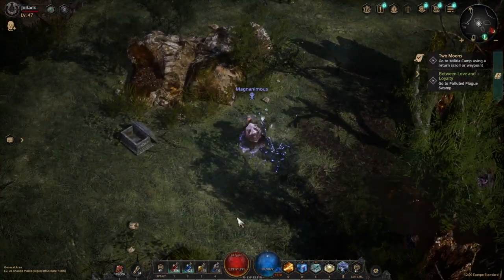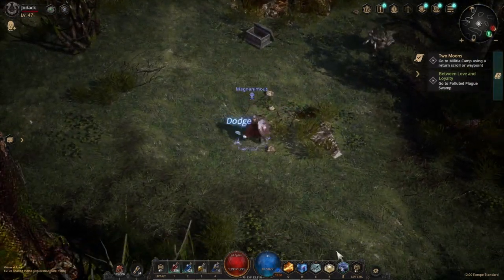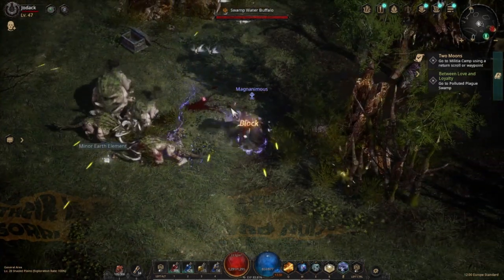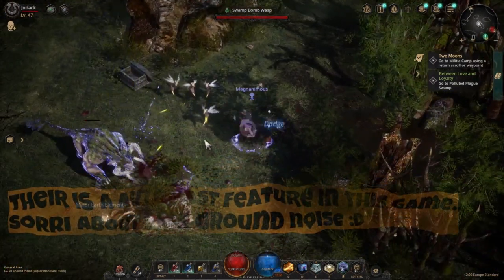And then they have another feature which I love: if you right-click on your main primary attack, and it's selected, you can use a different ability, and then you can use this auto-cast.